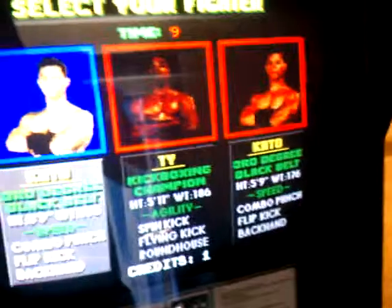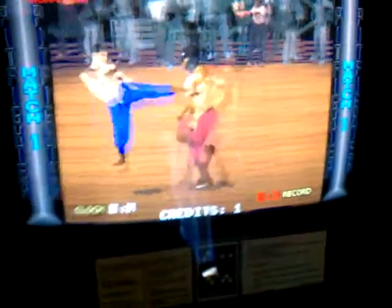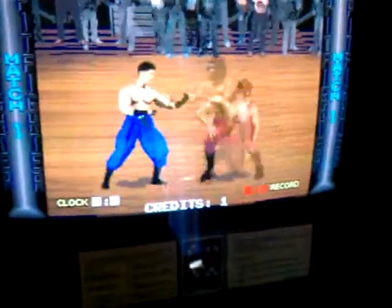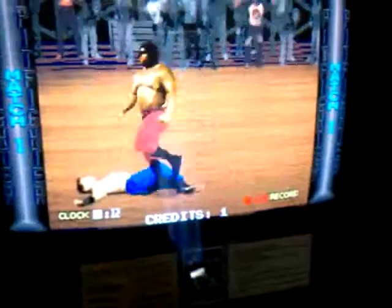We'll just start this up real quick and give you guys a look at how this works. So you have three guys, just pick someone — always my favorite, Kato. Just get this started. As you can see, for the time, this is very pre-Mortal Kombat and things like that. So that's what Pit Fighter looks like.